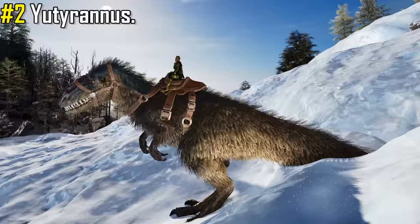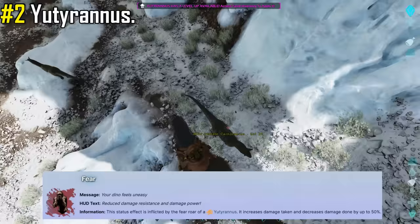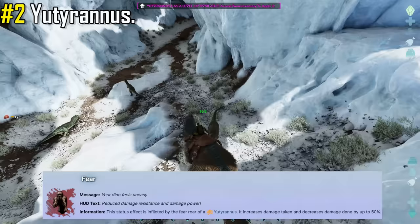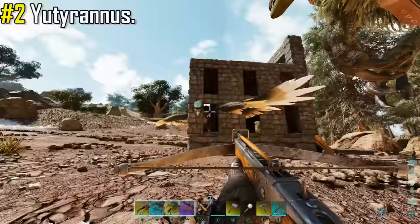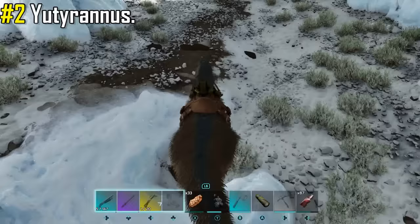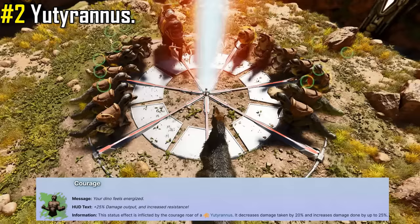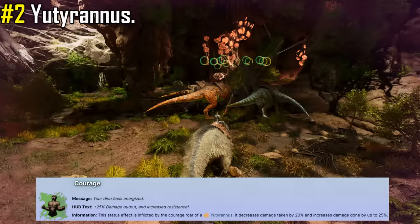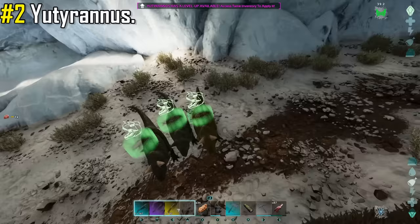Missing out on the top spot is the Yutyrannus — the most valuable support dinosaur in the game. Boasting two unique roar abilities: the Intimidation Fear Roar, which will terrify enemy creatures even when mounted by a player. Any affected creatures receive a debuff increasing damage taken and reducing damage dealt by up to 50%. When at full fear, the terrified creature will flee and not respond to any commands. This roar can also be utilised when taming creatures affected by the debuff, as they will take more torpor damage from tranquilising weapons, and can be used to scare out cave Dimorphodons. The second is the Courage Roar, which temporarily boosts allied creatures' attack damage by 25% and reduces all incoming damage they take by 20% — extremely useful in large scale battles and makes it the most valuable asset in any boss fight. You can also use this roar on wild Carnos to temporarily have them fight for you.